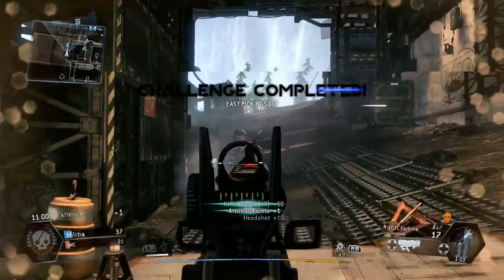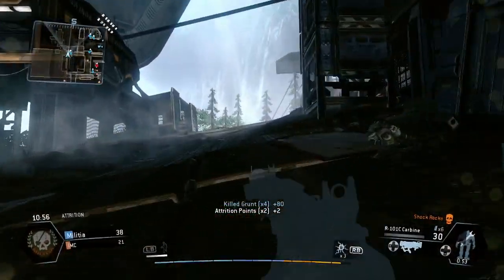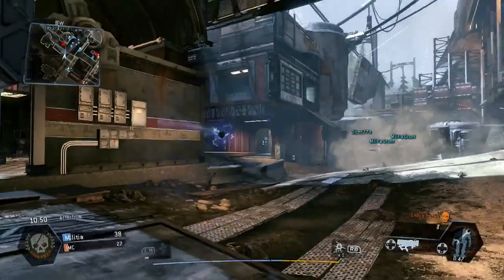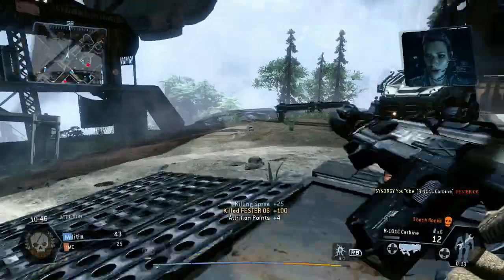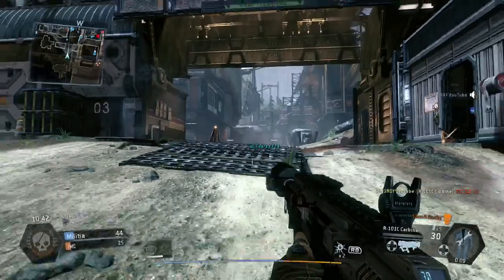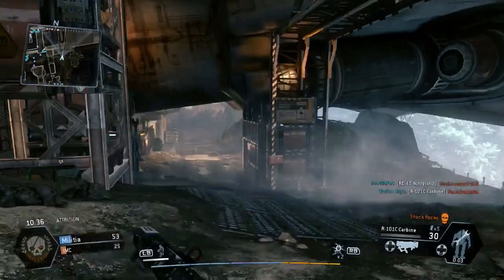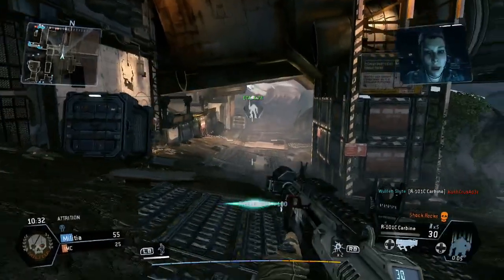We've got a lot of grunts around here — seriously, there's a hell of a lot. That's just going to rack up our attrition points anyway, so we can take out that pack. Human player over here just gave himself away. I could see where he's shooting from, so we'll pick up a nice easy kill there.